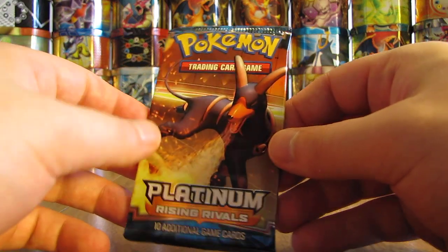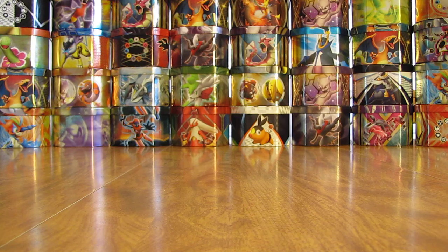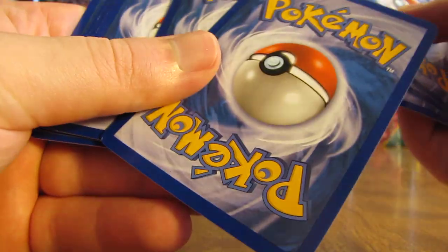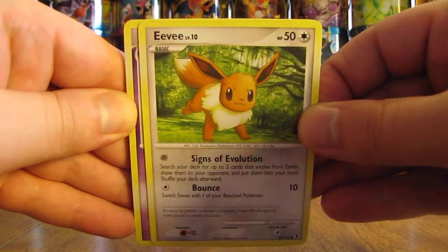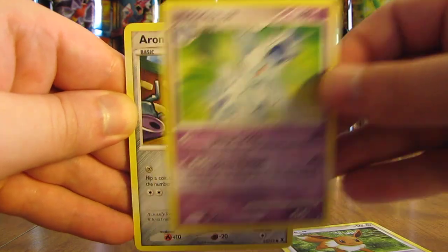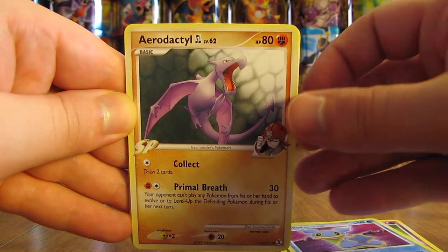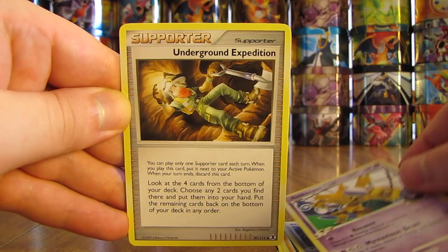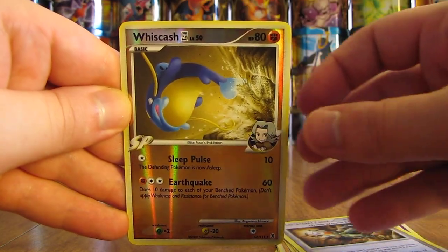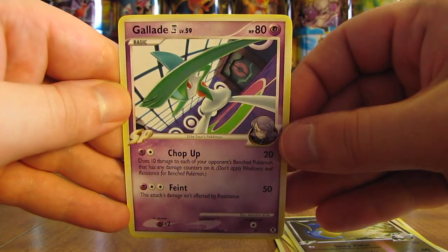Looks like there are five packs left after this one in Part 1. Should be getting two more ultra rares or holo cards out of these last packs. This pack starts with Eevee, Neat Arena, Aeron, Shellos EC, Aerodactyl GL, Steelix GL, Alakazam, Underground Expedition. Whizcash is the Reverse Holo — Uncommon. And the Rare in the pack is a Gallade non-holo.